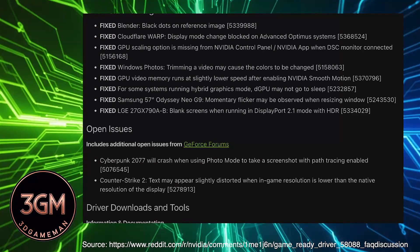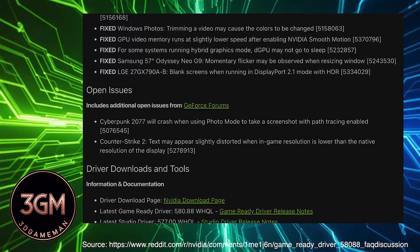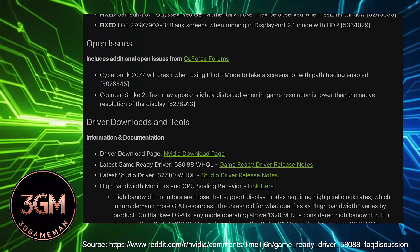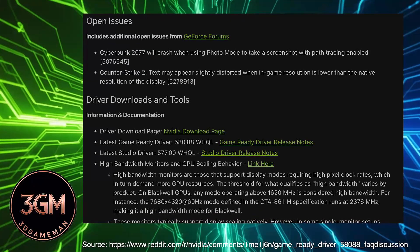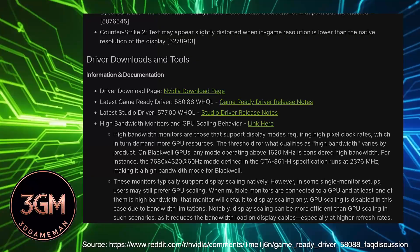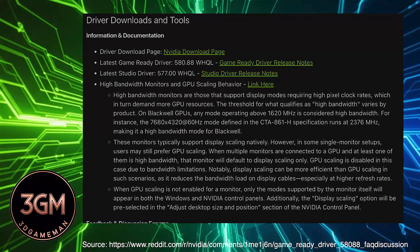On the flip side, even with all these fixes, this driver isn't a magic bullet. Some of the most persistent and frustrating issues still remain. The most notable one, which is really starting to get old, is that Cyberpunk 2077 still crashes when you try to take a screenshot in photo mode with path tracing enabled. This has been a known problem for months, and users are understandably frustrated.